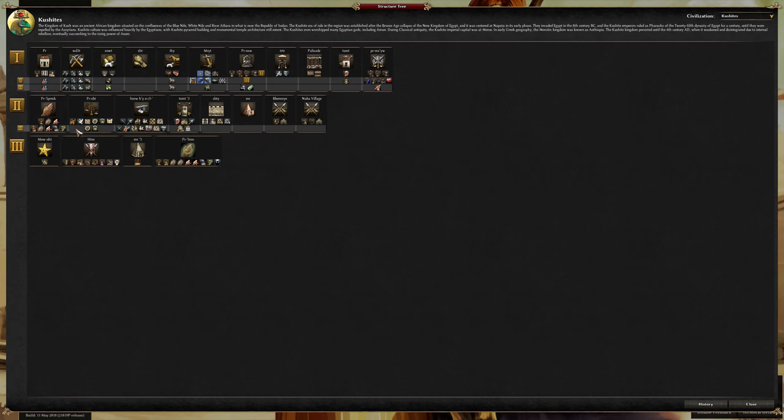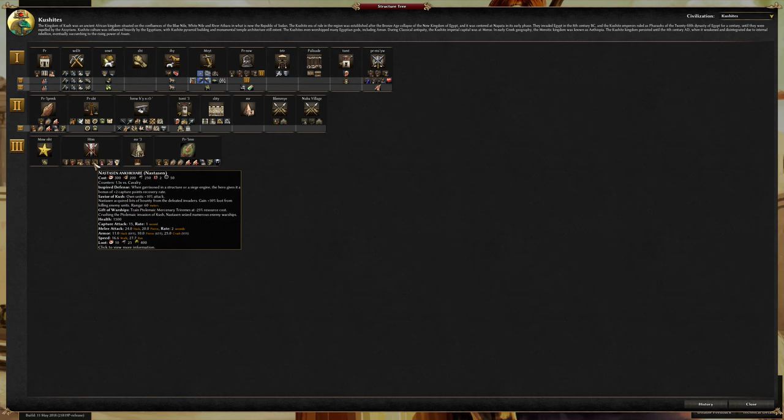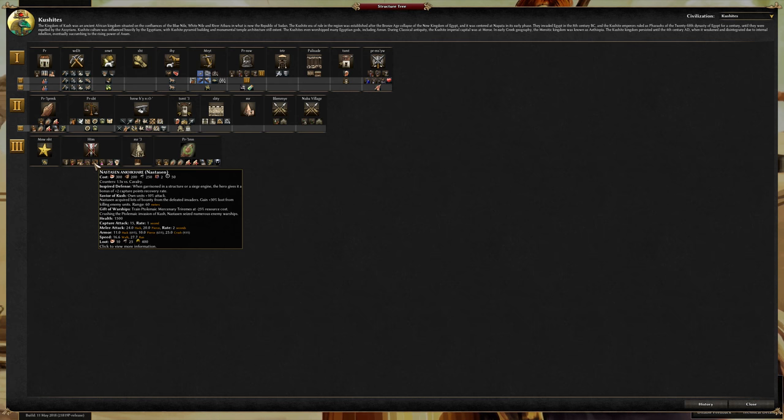I'm not super sure what's different from this civilization to the others as I only really have experience with some of the basic units from some of the basic structures. But there's also Nistarsen — she is the savior of Kush. She gives allied units a plus 10 attack in a 60 meter radius and a plus 50% loot bonus from the loot that you receive killing enemy units.